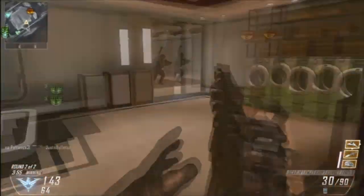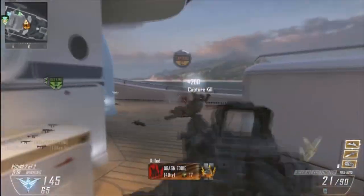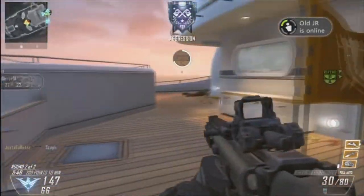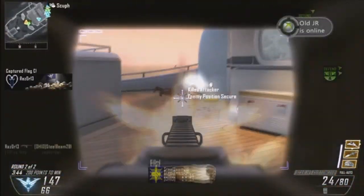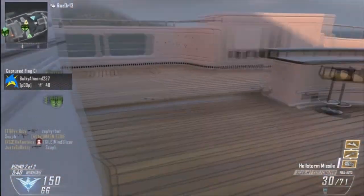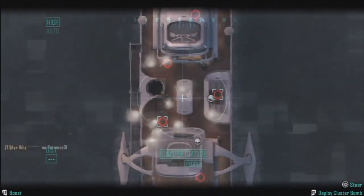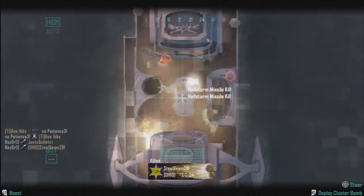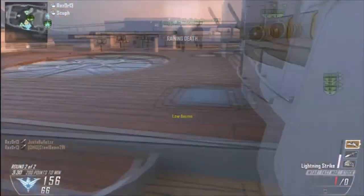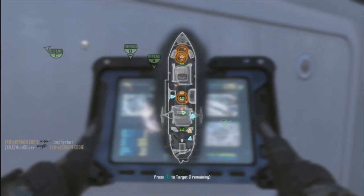I'm just in my enemy spawn and can't really call in my killstreak safely. I had to pick up this target finder weapon and use it. I'm using low scorestreaks so they're going to roll over quite often. Rolling over means you already have that scorestreak and then you earn it again, but obviously you don't get to call it in twice — that's what it means to roll over your scorestreaks, which really sucks.